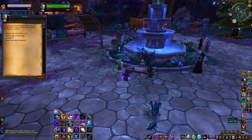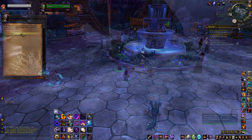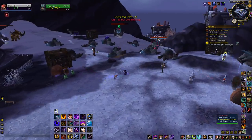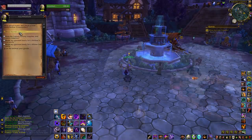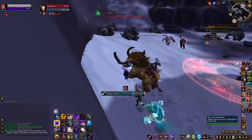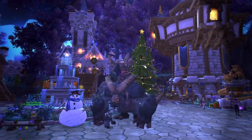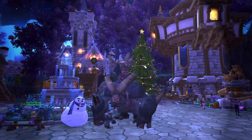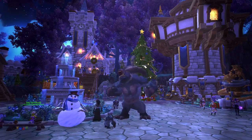If you need the Grumpus mount or Grumpling pet, you want to do Draenor dailies. You pick them up in your garrison, do them in Frostfire Ridge to get Merry supplies, then trade those for the savage present which has a low chance to contain the mount. Around the daily area in Frostfire, there's lootable snowpiles that can contain the Grumpling battle pet. Both the pet and the mount can be bought and sold in the auction house, so you can farm up some extra gold, or you can pay to not have to go back to Draenor. Your choice.